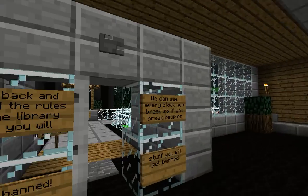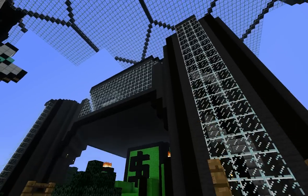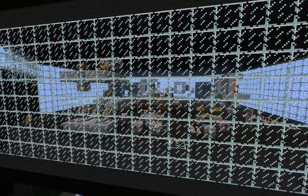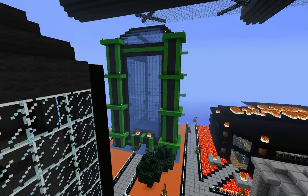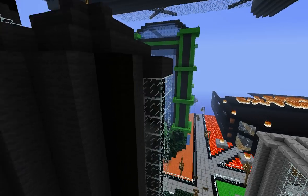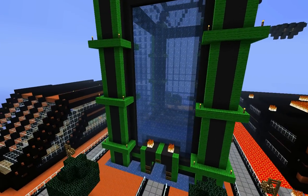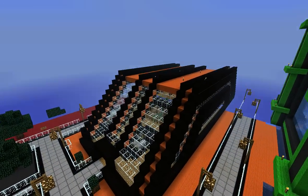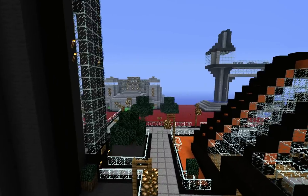I'll take you around and show you a little outside. That building there is a Redstone Schematics building, so if you ever want to learn anything about Redstone that's where you can find some out. We have a Jump Arena for everybody to use — as you can see there's people in there — which is free for everybody to use. And that's where you can get some food from. There's animals that spawn in there.